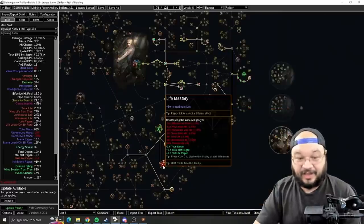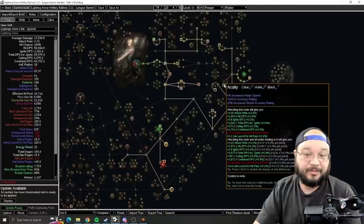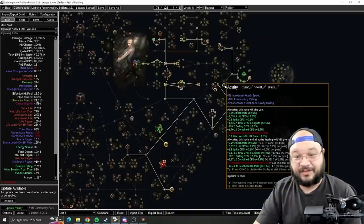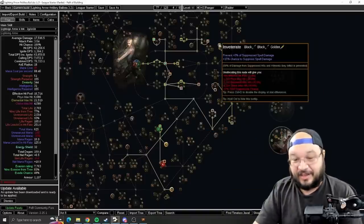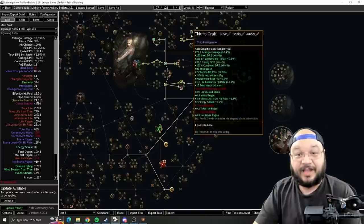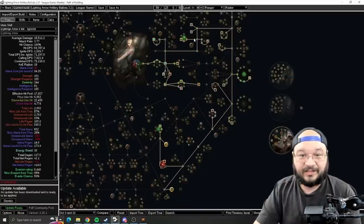Keep an eye on your life total — if your gear is great and life starts to exceed your accuracy rating, you need to adjust your nodes. If life is higher than accuracy, swap the spell suppression nodes for the accuracy nodes instead, and add spell suppression in the other slot. By Act 7 I have Revenge of the Hunted selected and start taking spell suppression. In my playtesting life wasn't higher than accuracy, but if it is, swap those four points around.